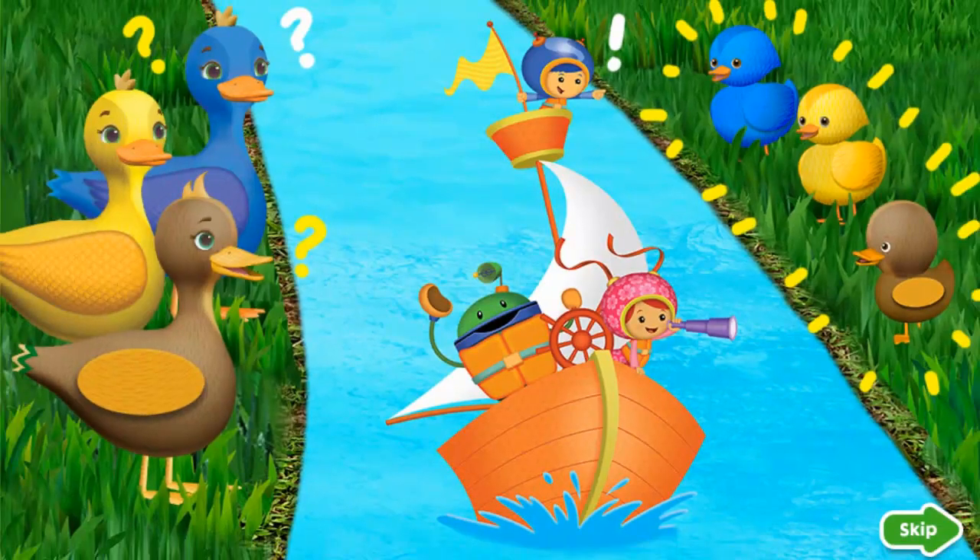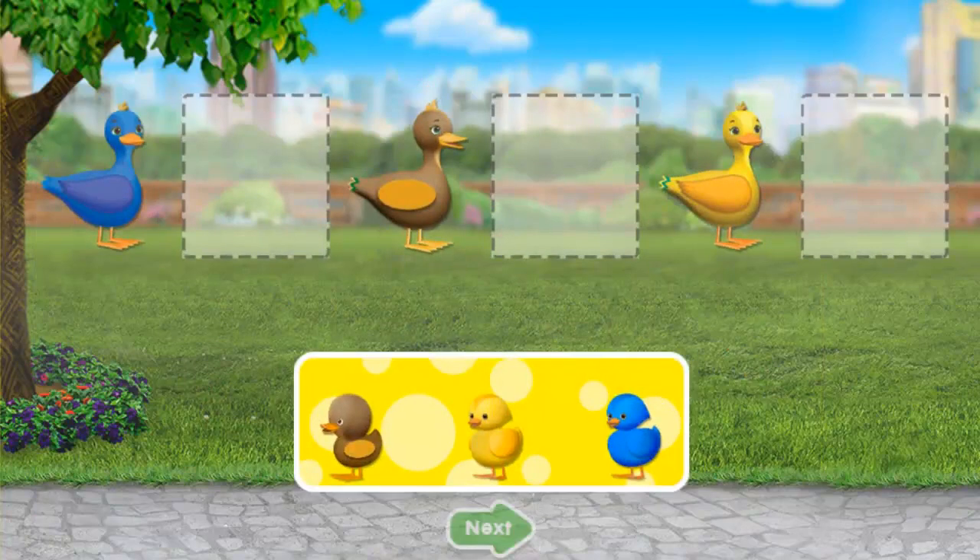These babies got separated from their mommies. We need your help to get them back together. Drag each baby to the space next to its mommy. Then tap the green arrow.